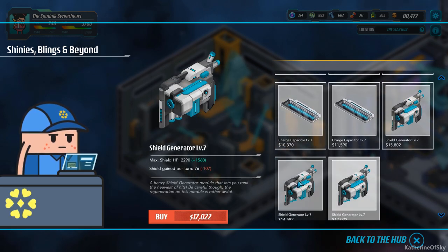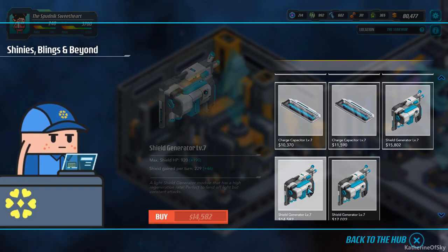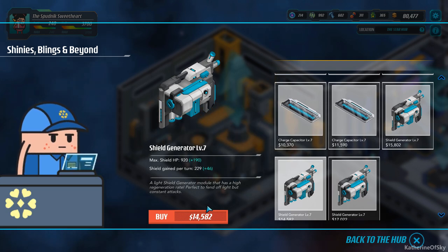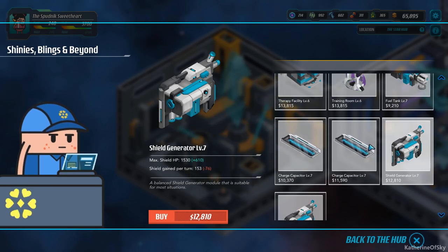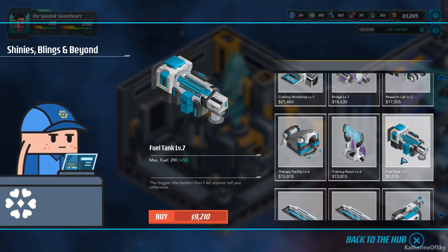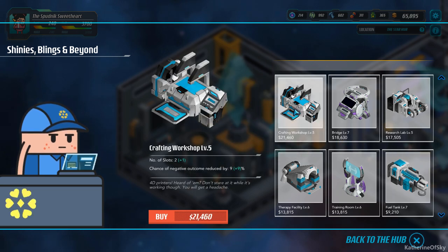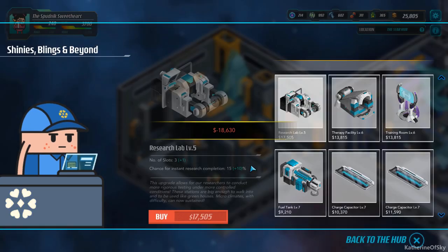Shield generator — I don't know if that's really that great. It's only 76 per turn. This is a lot per turn — do we want it? Yeah, I guess so. Not that we ever get down to that level very often. Training room — no. Fuel tank — we decided no. So all we've got really is the crafting workshop. Let's buy the crafting workshop, why not? Because we don't even — we have one slot at the moment. Weapon HP — yeah, we'll take it. We'll buy all the things.